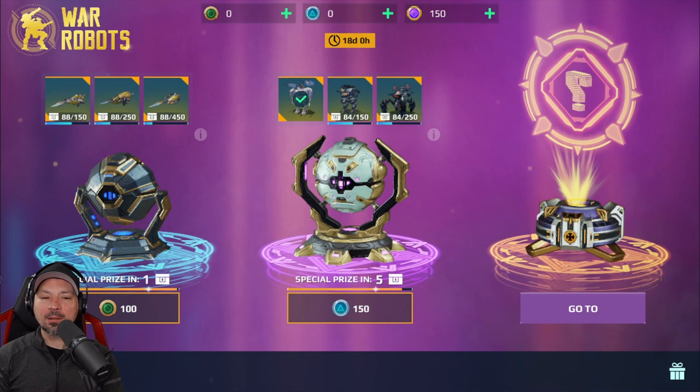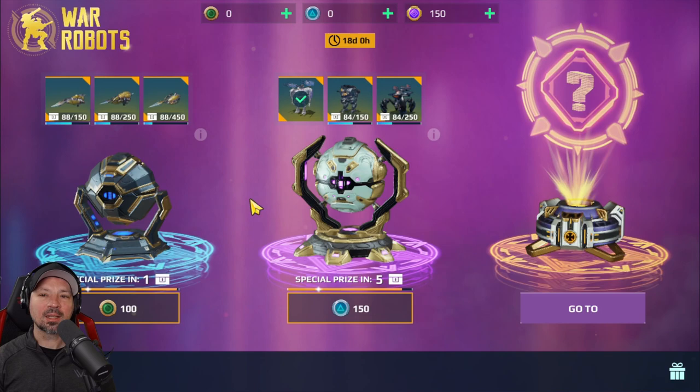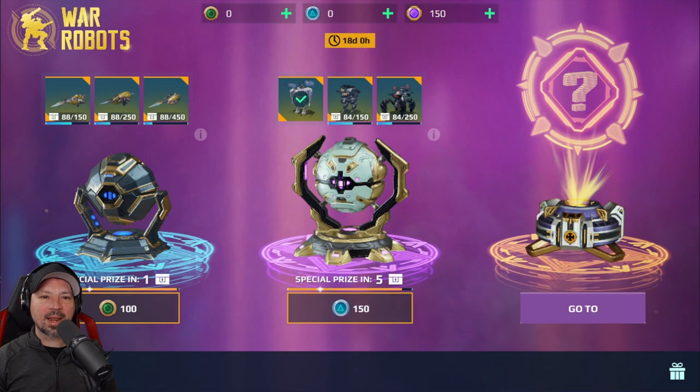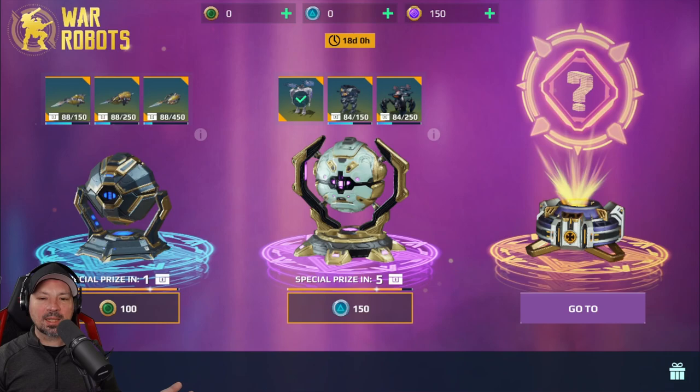The final thing we're going to look at is the special delivery crates. You do have to spend money to open these crates — these are probably not going to be free. But in the daily deals, sometimes if you wait toward the end of the event, you can get a load of tokens to open these things for very dirt cheap. The drop rates can be okay or bad — there's no guarantee you're going to get something good. So this is probably the more expensive and hardest way to get stuff, but they do drop some pretty cool things from time to time.